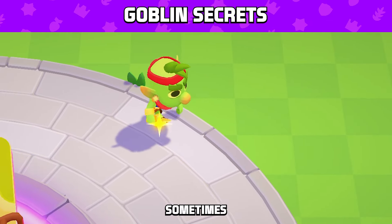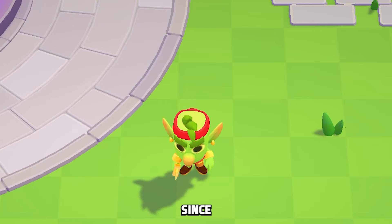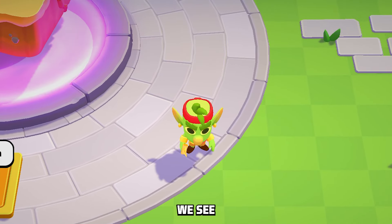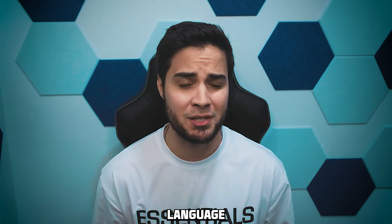Clicking the Goblin in the Plaza will sometimes give you some free coins — talk about easy money. And since we're already talking about the Goblin, Squad Busters is the first time ever in the Clash universe that we see Goblins speaking a foreign language. Any guesses which language they speak?